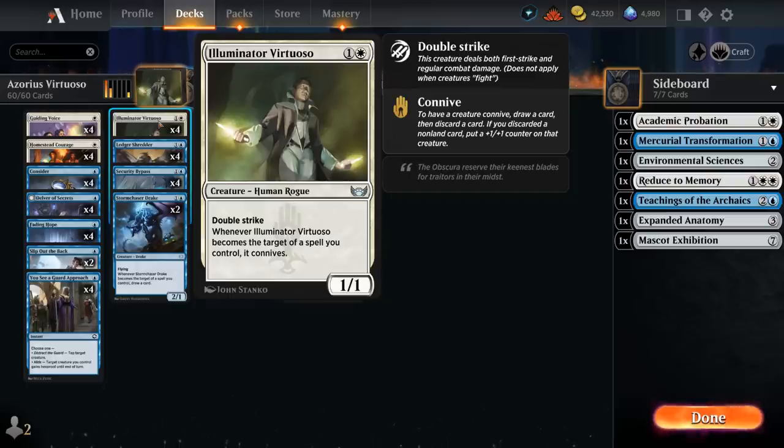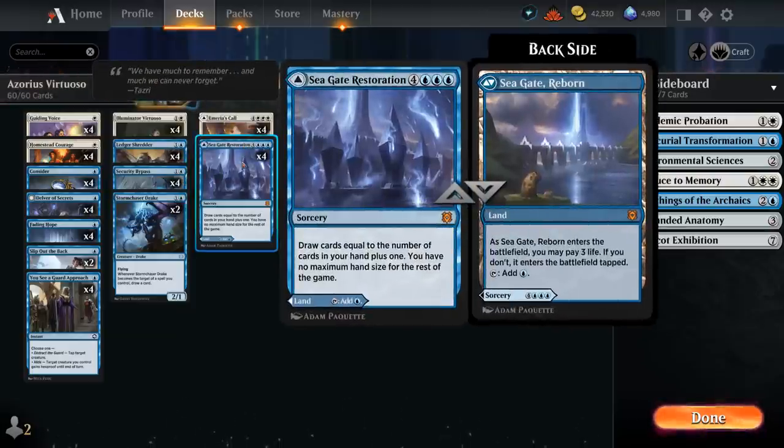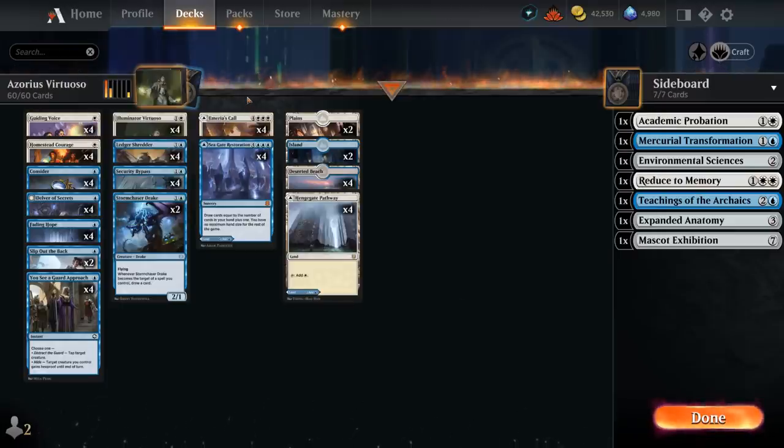To fully leverage the connive mechanic in this deck, we're also playing all eight of the Mythic Rare dual-faced cards — Seagate Restoration and Emeria's Call — which we can play as an untapped land at the cost of three life. But because they are spells on the front side instead of lands, if we discard them to connive, we still get that +1/+1 counter. That way we have a much higher density of spells, quote-unquote, that we can discard to connive to get value from them.